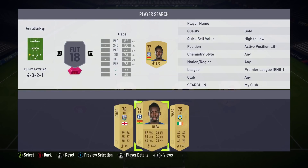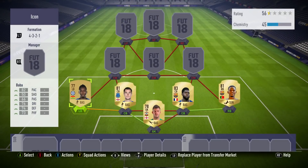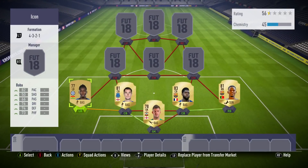At left back we've got another Premier League player - Baba Rahman. You could use Luke Shaw or Rose, but I did pack him. He's got good pace, very good dribbling, good defending, good physical, and alright passing - 71 strength, 73 short pass. I've not found him to be a weakness at all since he was packed, so I just used him.